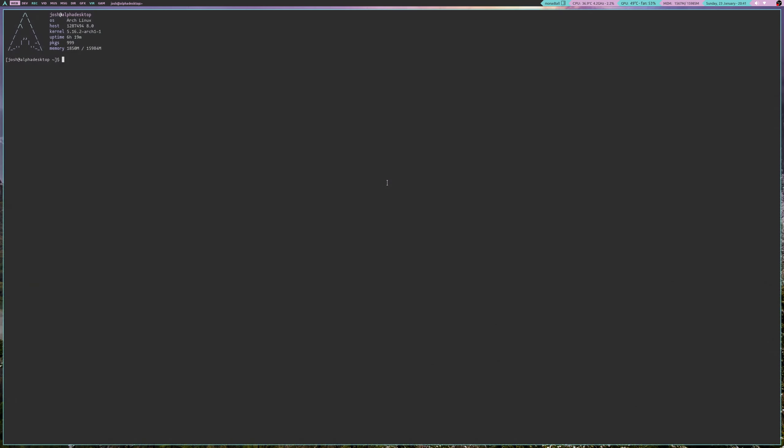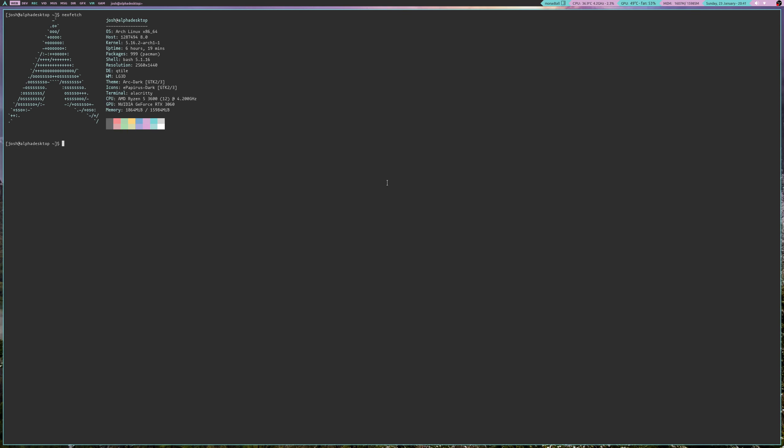So I'll just launch a terminal and run NeoFetch. I'm using Arch Linux. Arch Linux is a fantastic rolling release distro. Yes, we have some very annoying community members — we're not all like that, we're not all elitists, we don't all think we're better than other Linux users, because that's absolutely ridiculous. Anybody who gives you any grief if you're not using a non-beginner friendly distro, just pay no notice to them, they're not worth your time. So we're using Arch Linux, currently on kernel 5.16.2 which is the most recent kernel update as of recording this video.